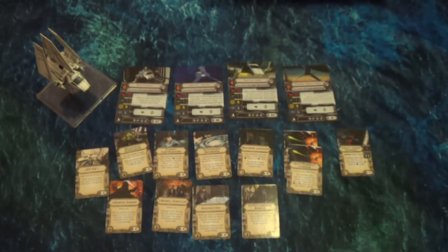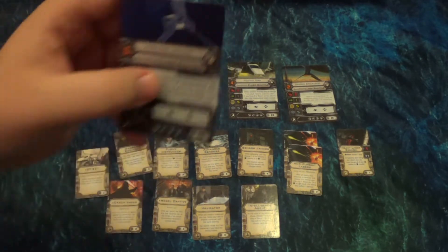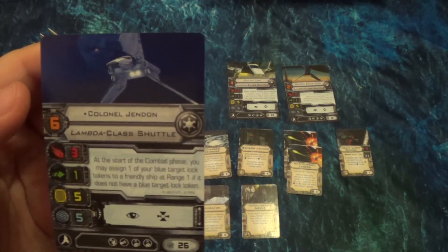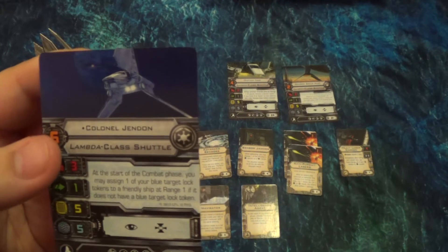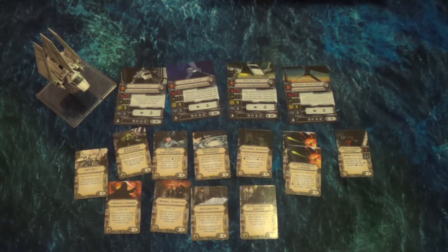Captain Yor is very much a support power — soaking up stress from other ships around you, very useful with TIE Interceptors using Push the Limit. We have Colonel Jinden. At the start of the combat phase, you may assign one of your blue target lock tokens to a friendly ship at range one if it does not already have a blue target lock token. So if you've taken a target lock with Jinden, you can pass the blue token off to another ship within range while he stays target-locked on the original ship. That's a really cool support power — I've never seen an effect that affects just one half of the target lock.